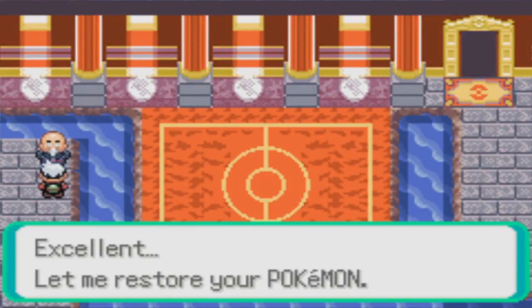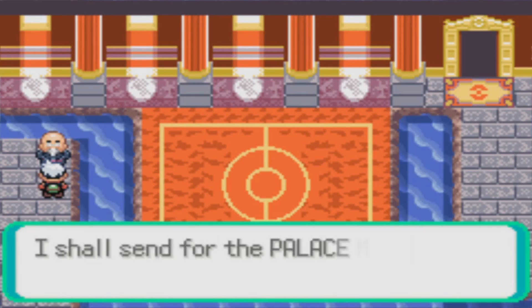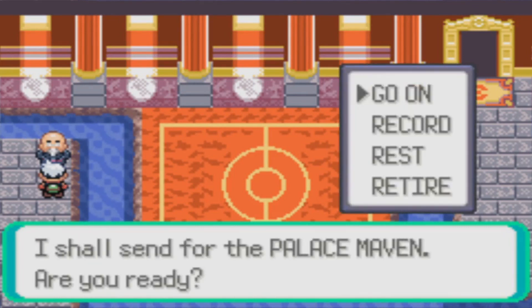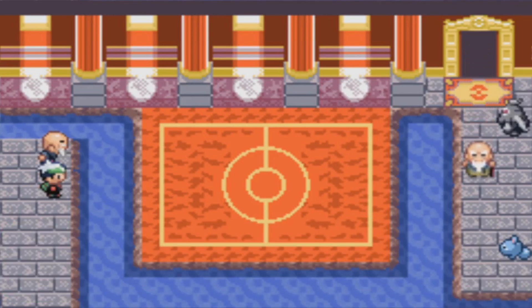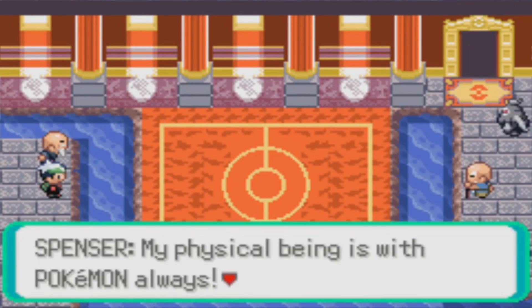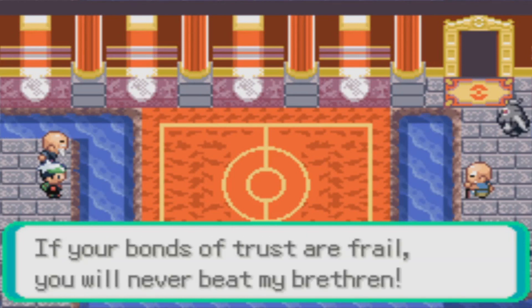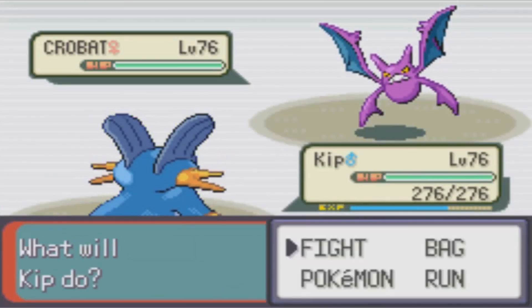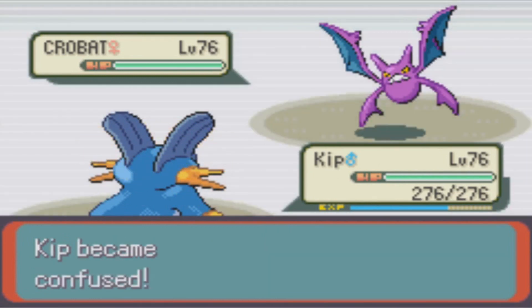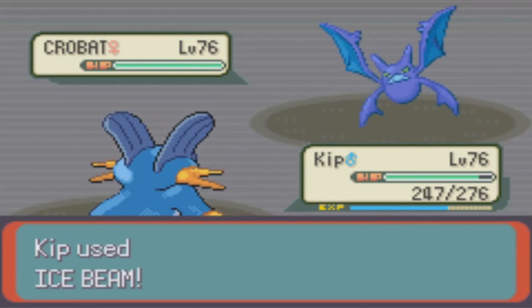Okay guys, it's time for the Frontier Brain, and today we have to do battle with Spencer, the Battle Palace Maven. Spencer's three Pokemon are Crobat, Lapras, and Slaking. At first I was actually kind of worried about this battle, as those are some pretty strong opponents. But here's how the battle went. Crobat confuses Kip, and Kip does unfortunately take damage as a result, but manages to hang in there, and even breaks through a Double Team to land both Ice Beam and Muddy Water.